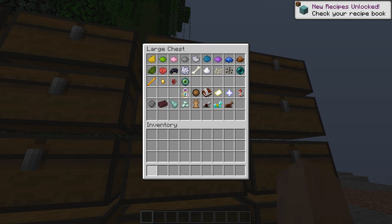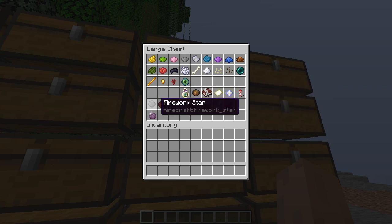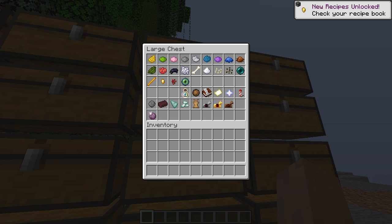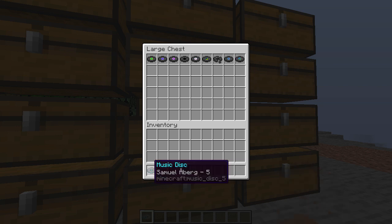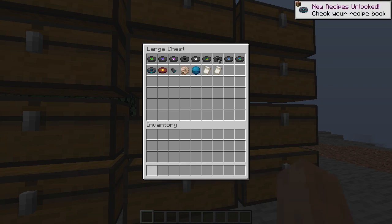One more row, right? Yep — no wait, missing an item. Firework star to blank space. Firework star... nether brick, prismarine shard, prismarine crystals... oh it's gold horse armor. Okay, then chorus and then we're good. All good. Okay.